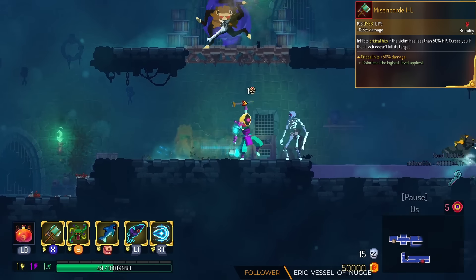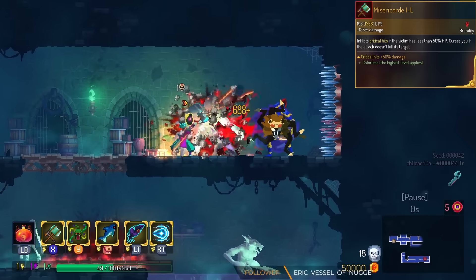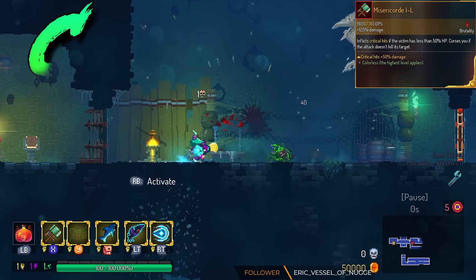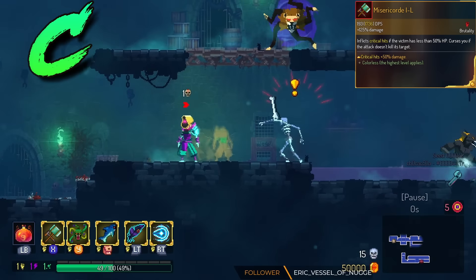Misericord is another new weapon. This thing does bonus critical damage, which should hopefully kill whatever you're fighting. The only issue with Misericord is if you don't crit, you get cursed. So I almost think it would have been better off to have bonus damage from behind. We're gonna put this in the C tier.